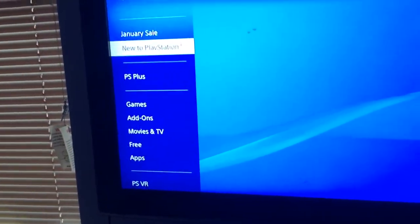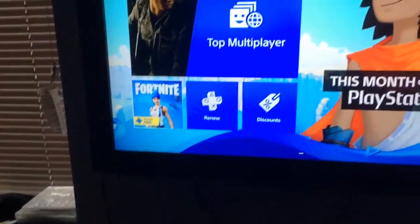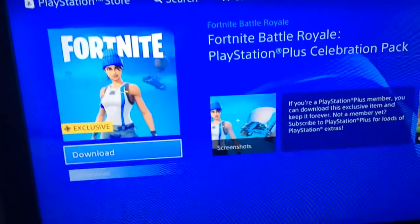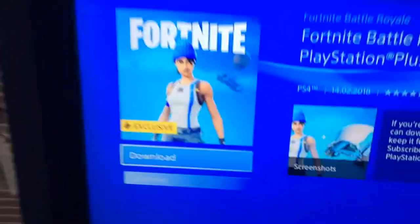All you have to do is go into the Playstation Store, like I have already. Go down to Playstation Plus and press on it, or you can go to Fortnite — in the bottom left corner it says Playstation Plus Free. Go on to it, then select Fortnite Battle Royale Playstation Plus Celebration Pack, and all you have to do is press download.